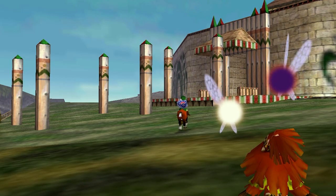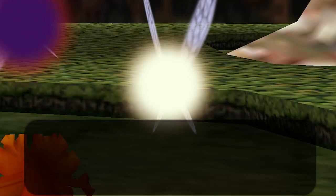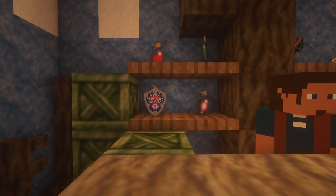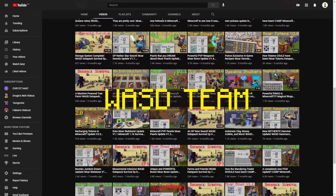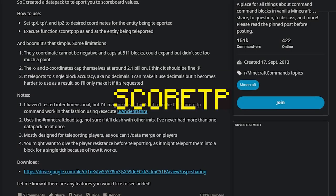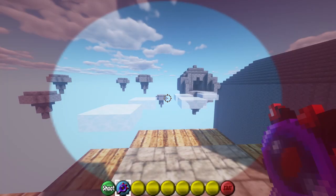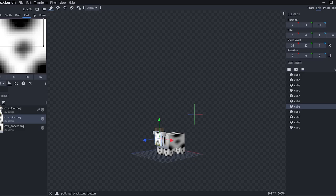Finally, I would like to credit some other people and mention the tools, plugins, and other datapacks I'm using for this project. The model for the Hero's Shield is from a datapack from the WSD team. Another datapack I use is called ScoreTP by Reddit user Mykalobia, which is used for some of my effects.